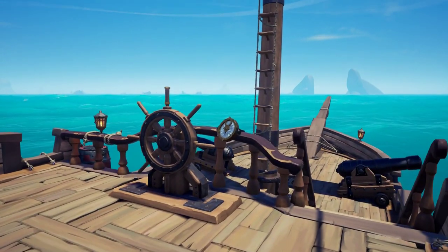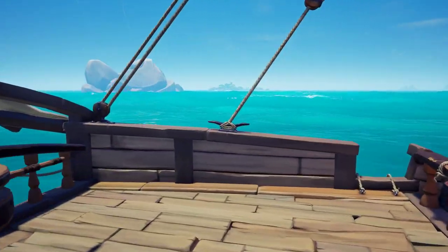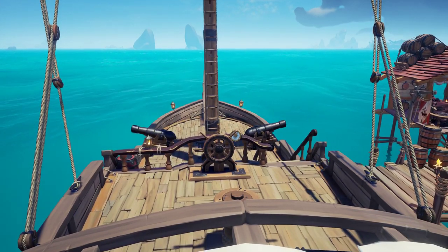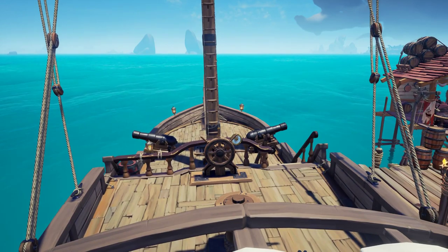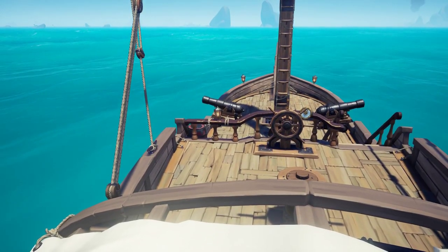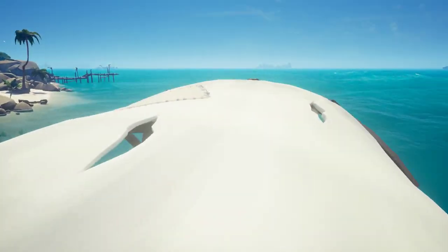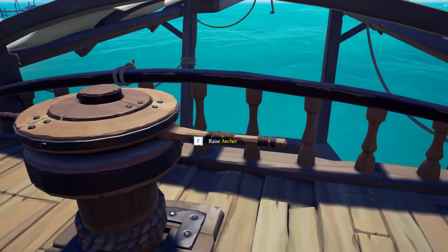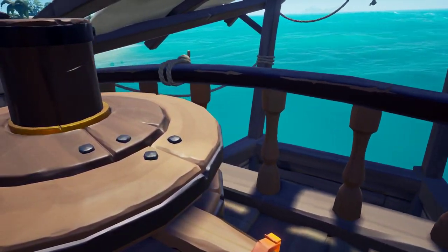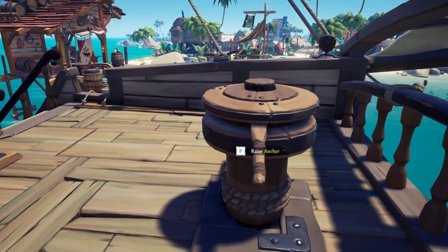The sloop is much more maneuverable than the Brigantine and the Galleon. The sloop is faster — at least I have been told; I have not been able to test this myself, as it's hard to get the same wind direction when testing different ships. But the sloop is faster sailing directly into the wind than either of the other ships, though it is a little bit slower if you're sailing with the wind. The anchor only takes a little bit to raise — even one person can raise the anchor fairly quickly. One full rotation will raise the anchor on the sloop, and the anchor also lowers faster than either of the other ships, allowing you to stop much quicker.